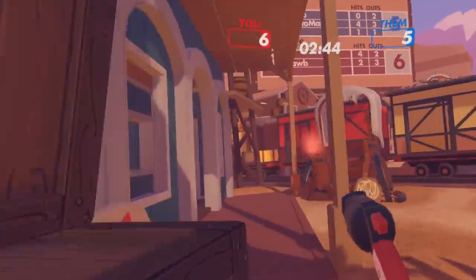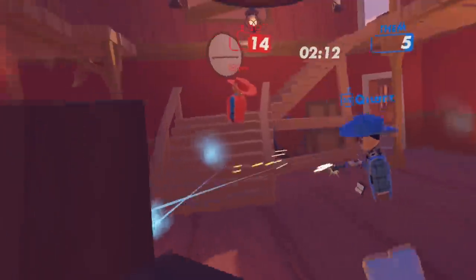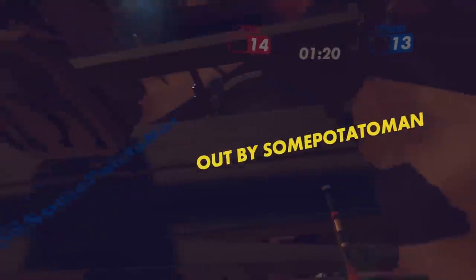We were correct about the hints from the last video, and the new Rec Room original turned out to be a Wild West PvP game. It's pretty heavily based on Paintball team battle, but there are a couple of differences that help it stand out. First up, it has its own new set of weapons, which consists of a pistol, burst rifle, and shotgun, like Lasertag and Paintball have.